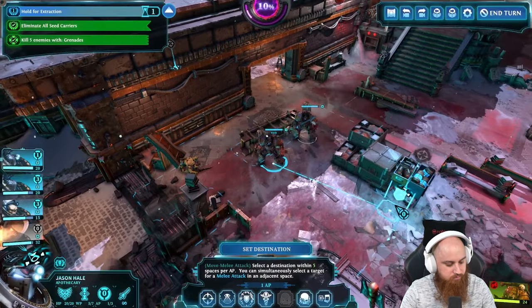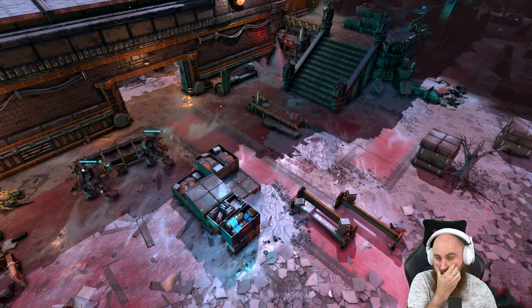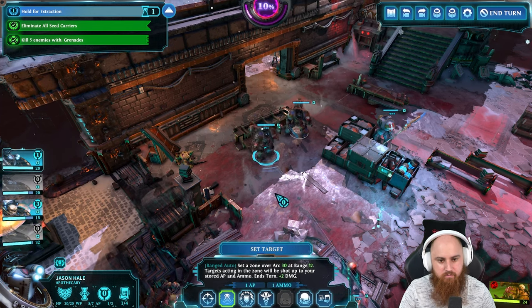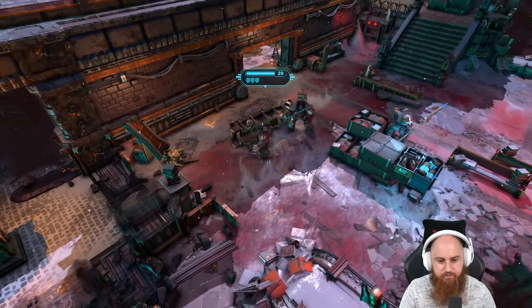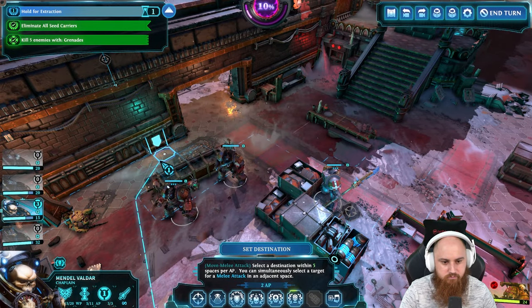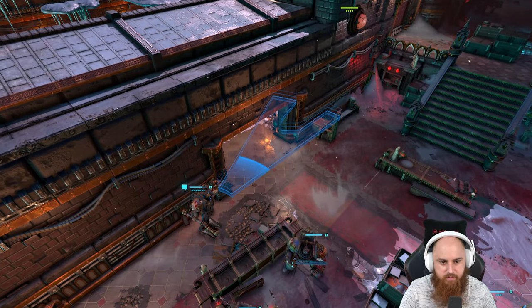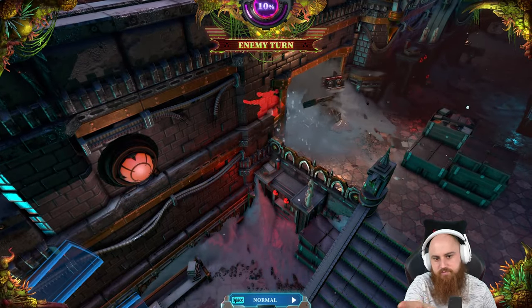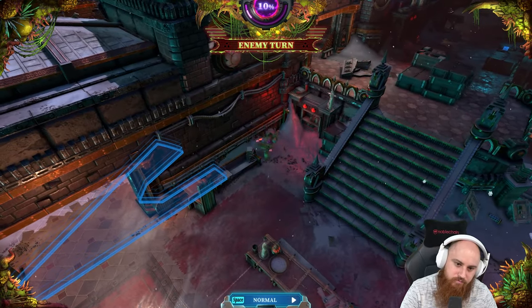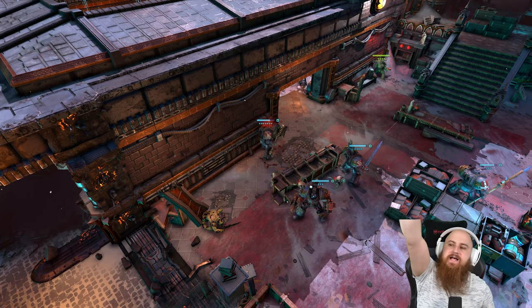Let's just regroup and call you guys back. Reload so you're ready. Go here. Of course they're going to come through there - I didn't realize there was a door there. Whoops. That's alright - using the full movement to cover the door. And we're fine now - huzzah, mission complete!